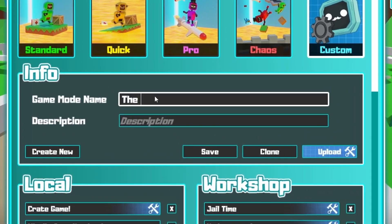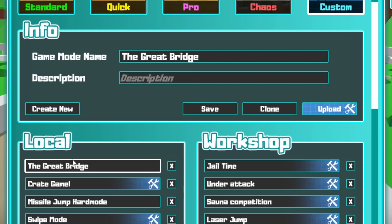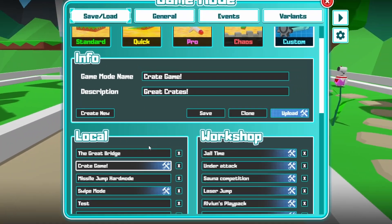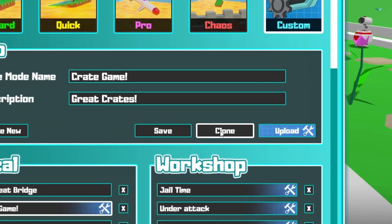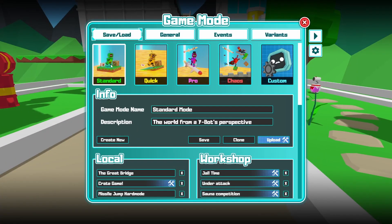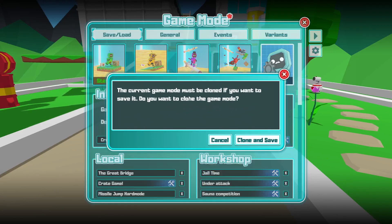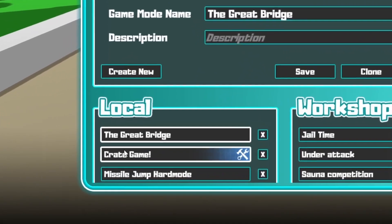Let's name this the Great Bridge. If we press save, it will show up under local. Make sure you have selected this mode if you want to edit it on the other pages. If I click on create game over here, then I will edit that one. And if I wish to borrow some attributes from another game mode, I can click clone. Or if I want to borrow from the standard modes, I can just click on a standard mode, type something else, and save it — it will prompt you to clone and save.